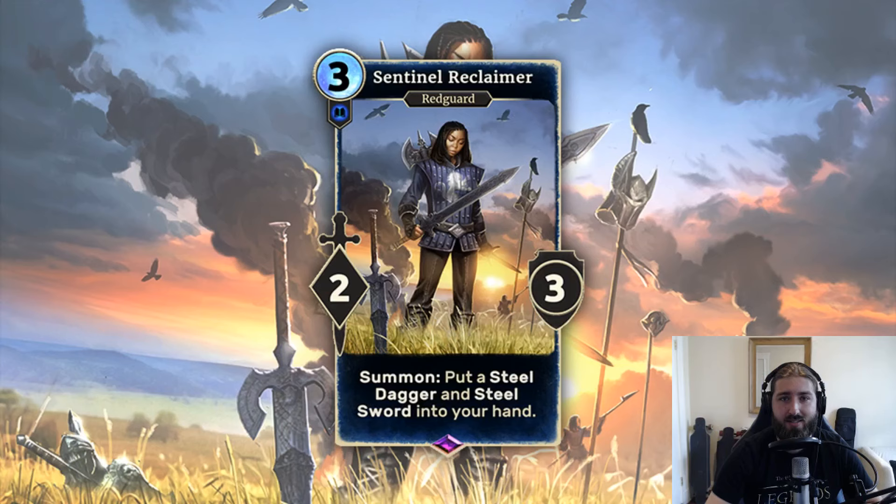And for this month, the card that we are looking at is Sentinel Reclaimer. It is a 3 Magicka, 2-3 in Intelligence. It has Summon: put a Steel Dagger and a Steel Sword into your hand.